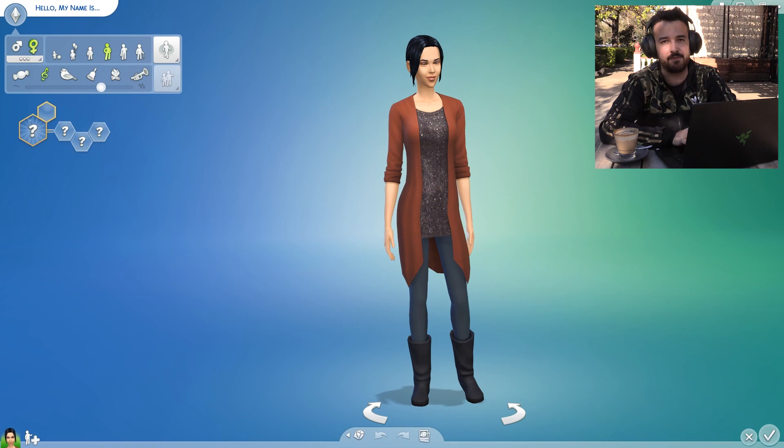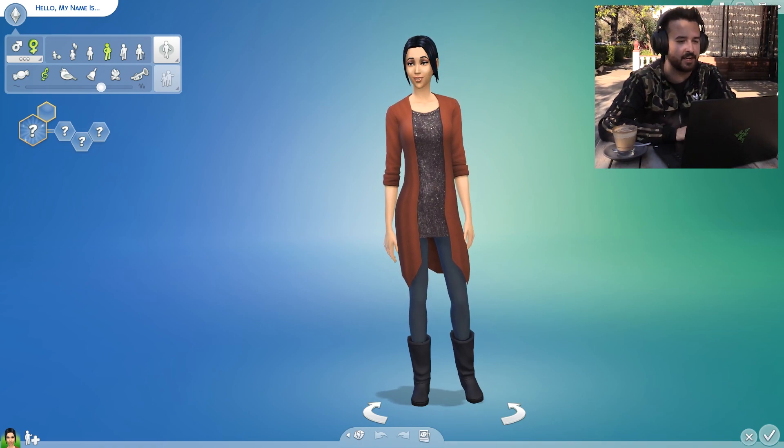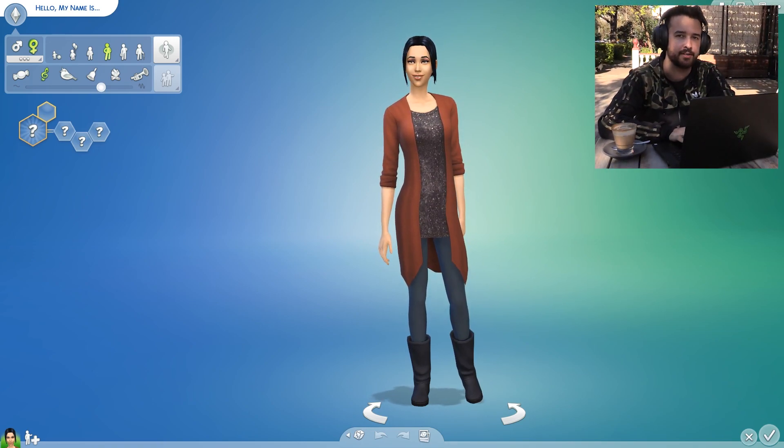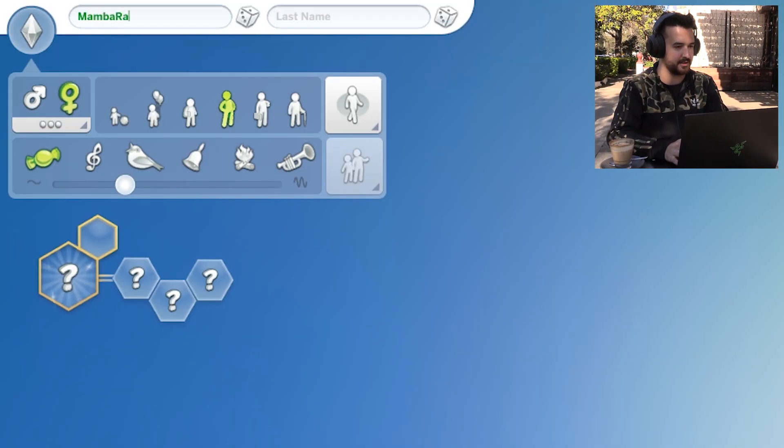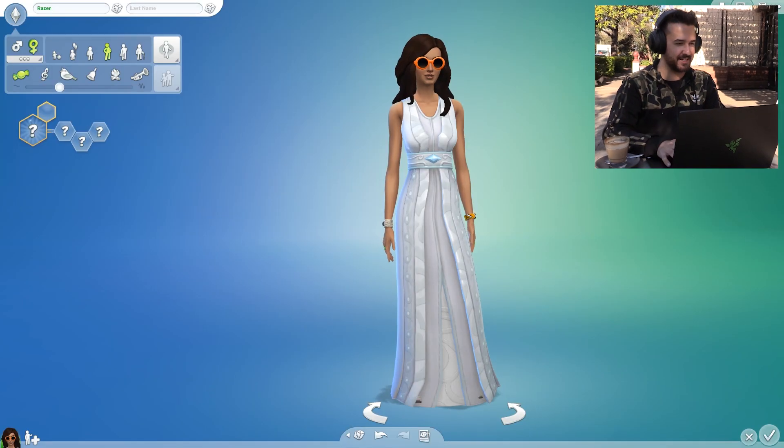I'm going to make a family of about eight Sims. They're going to be themed around Razer. Mamba, last name Razer - actually, this is Razer Mamba. Hang on, let me just make some room for my laptop. Oh wait, I don't need to. It's super portable.